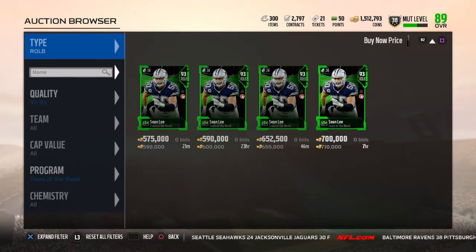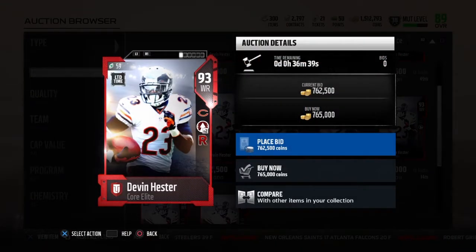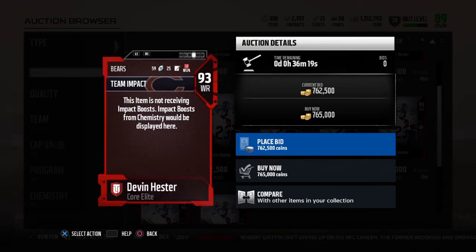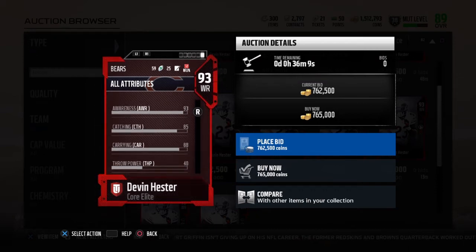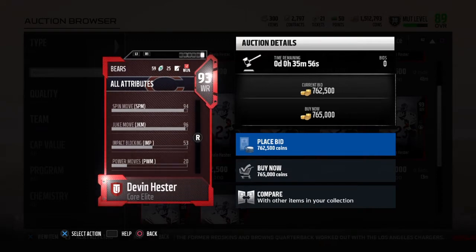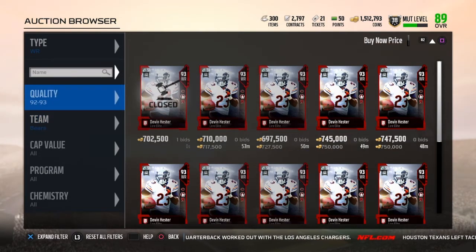He looks like a very good card. Now we're gonna look at Devin Hester's career tribute. Devin Hester is going for around 700k. He has go deep times two and return man — he just retired yesterday, was on the Seahawks for a couple years, one of the best return men of all time. He's got 95 speed, 85 catching, 96 elusiveness, 91 spectacular catch, 86 release, 88 route running, 85 catching in traffic, 95 jumping, and also 96 acceleration. He's got 94 spin and 96 juke — that's just overpowered. This card looks amazing. If I did pull him I would sell him since it's going for 700k.